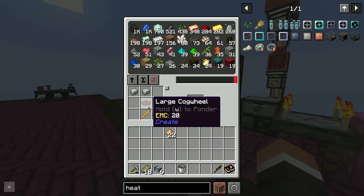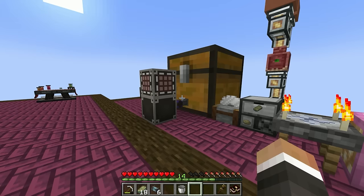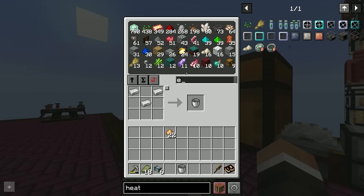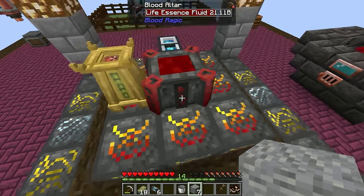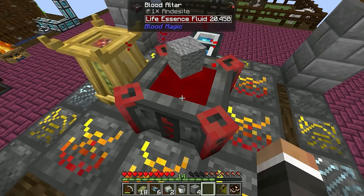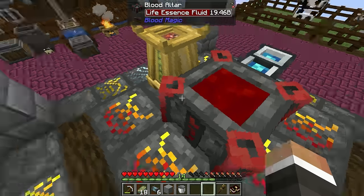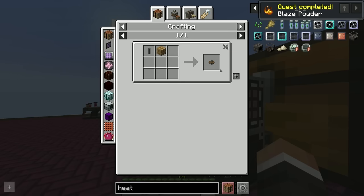We just need to get a couple of andesite alloy and one regular cogwheel — we're also out of shaft, but that's fine. For more andesite alloy, all we have to do is grab some andesite from the system. Between streams I went ahead and filled the blood altar up quite a bit so we're not waiting around too much. Once we have enough for shaft and the cogwheel, our blaze powder is done and we should be able to make the cogwheel and the heat engine.